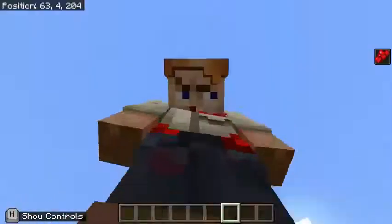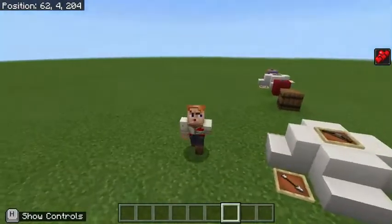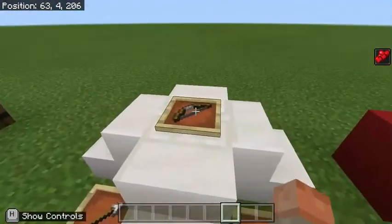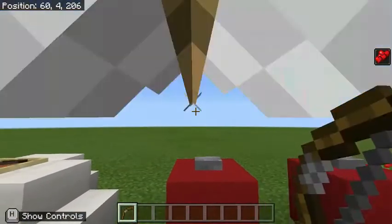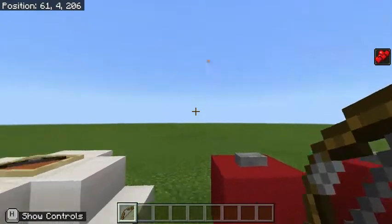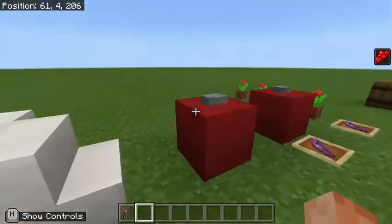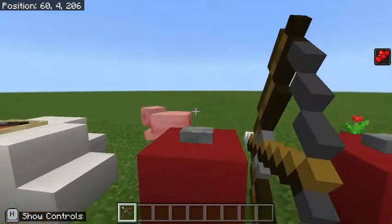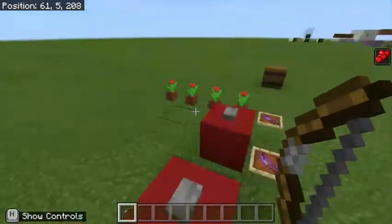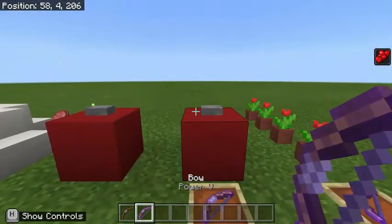It is now time to explore the subject of today's video: the actual bow. Picking up a bow and arrow and drawing it all the way back will deal a flat amount of damage of 6 points, or 3 hearts. However, this isn't really that powerful — it can't even kill something like a pig. What we can do is, of course, enchant the bow.